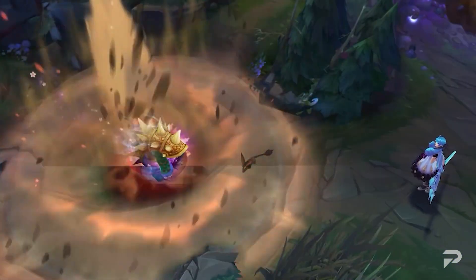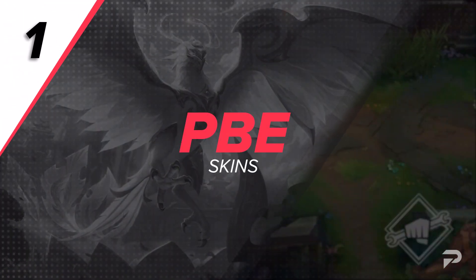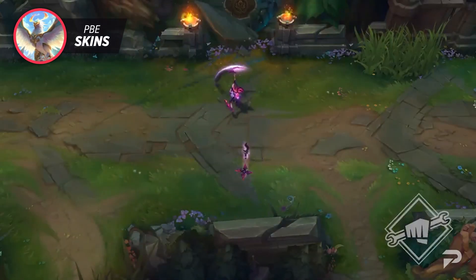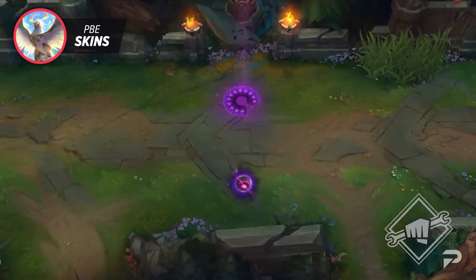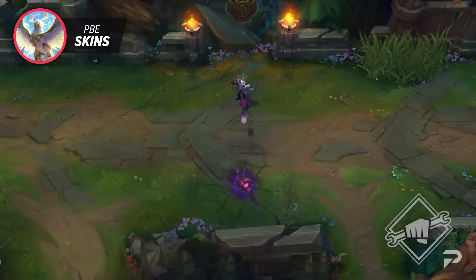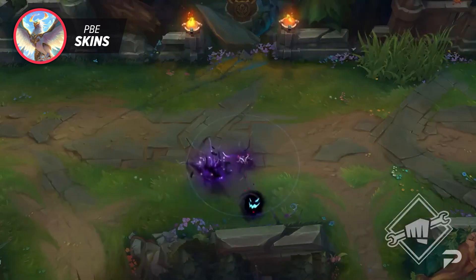This wouldn't be a weekly news update if we didn't start off with everybody's favorite part — the new skins. There are actually two new skin lines being released here soon and they look pretty amazing. Starting us off, we've got the new Crime City Nightmare skin line. Similar to the Crime City that we all know and love, this new skin line features darker colors and ghoulish effects, and overall gives a cool vibe that mixes Blood Moon and Crime City into one coherent line.